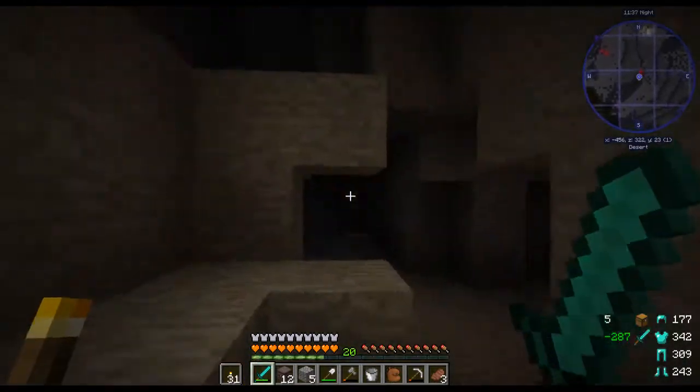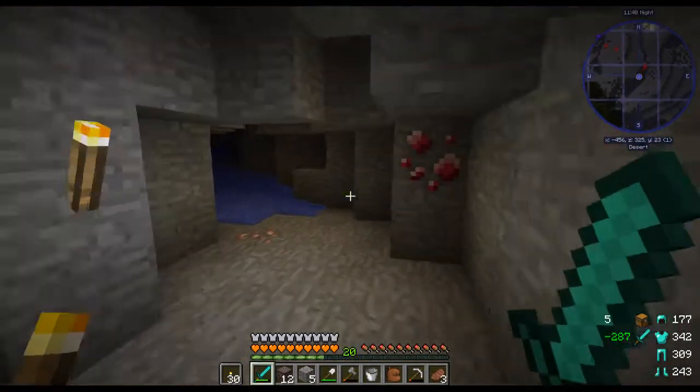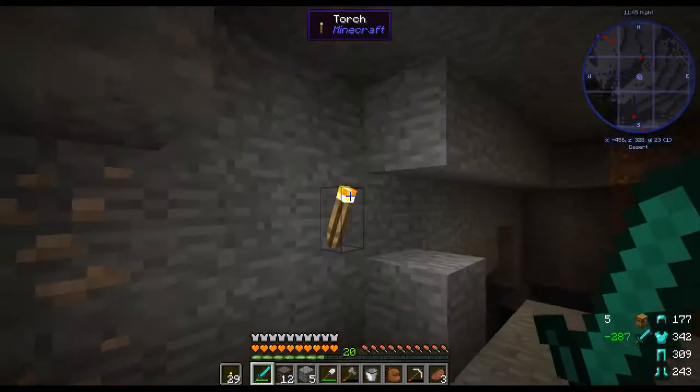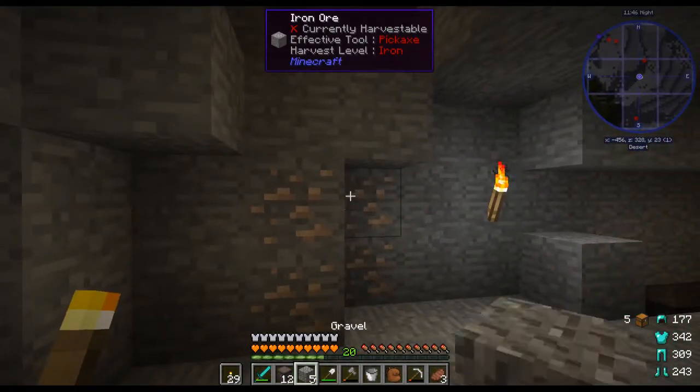Diamond sand smelts into diamond glass. So yeah, it's just an aesthetic thing I guess. Diamond glass — might look cool though, maybe that's what it's good for.